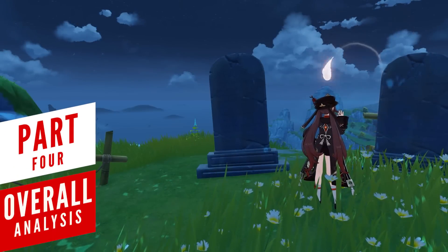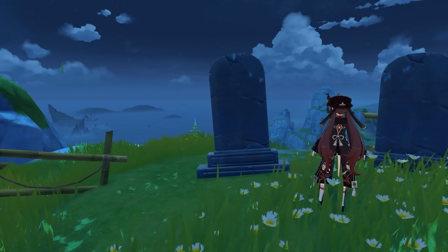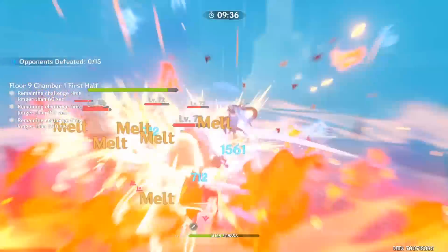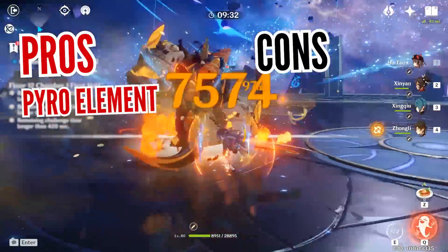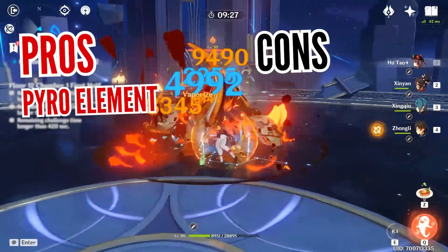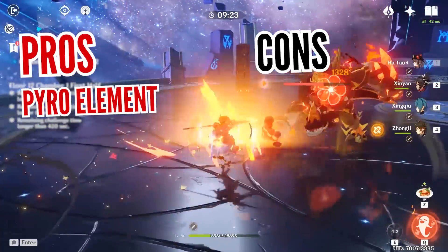For someone who works in the business of death, it's quite ironic that Hu Tao prefers to live on the edge constantly. This will be an exhilarating experience for those who enjoy a more complicated playstyle. Overall, her biggest advantage is her pyro element, which is currently dominating every other element in the game, and having access to melt and vaporize for someone like her is no joking matter — even if that's what our dear Walnut prefers to do.